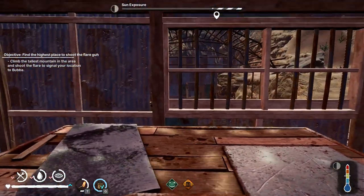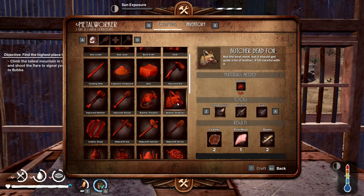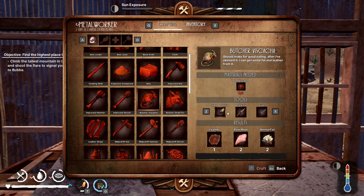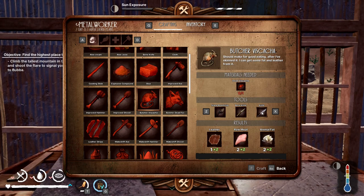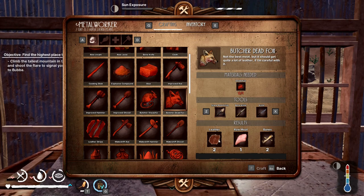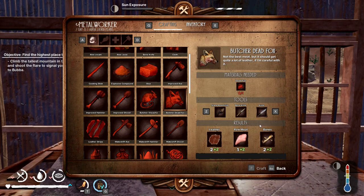So firstly, the knives. If you look at the two butcherable animals here, you've got the viscatcher. With the sharp rock knife you get one leather, two meat and two fat. If you go up a level you get a plus one, and up another level you get a plus two. It's the same with fox — you get two leather, one raw meat, two bones — and it goes plus one and plus two with a higher knife.